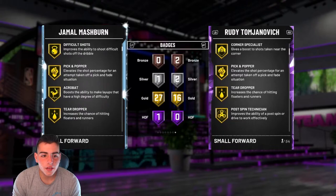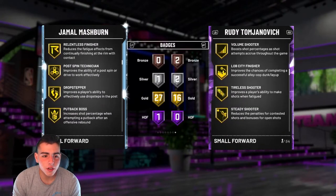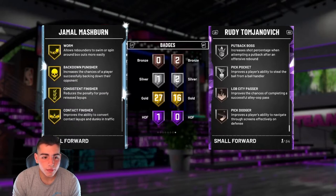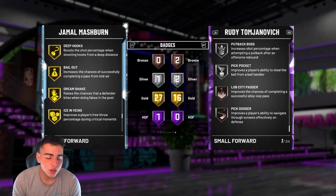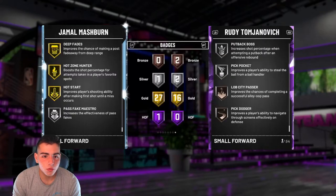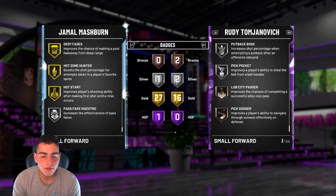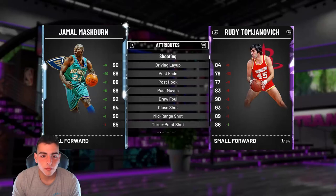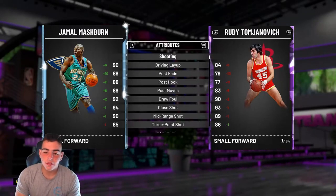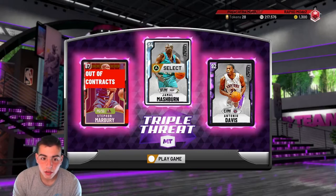He has good badges — 27 badges. Relentless finisher. This card's really good, I'm sorry if I sound off, I'm sick. Cash and shoot, dream shake, dream fades — he's a beast. He's got to have good post moves, he's got dream fades. His post is gorgeous. So this card offensively is a 99, no joke.